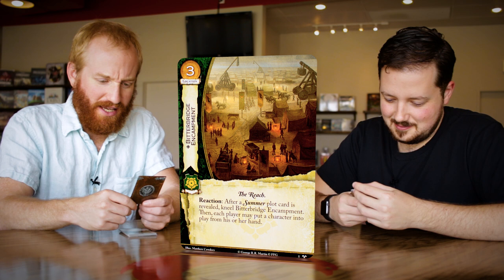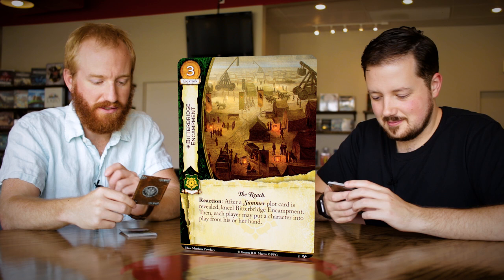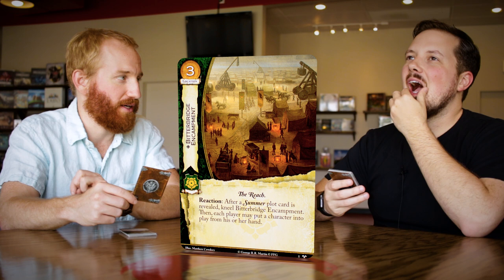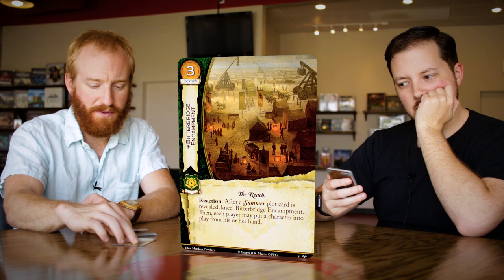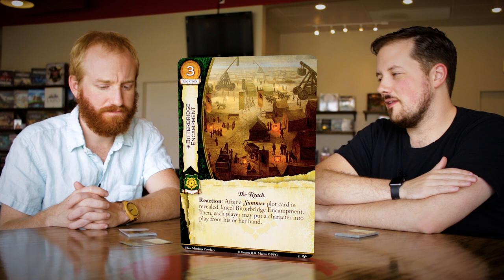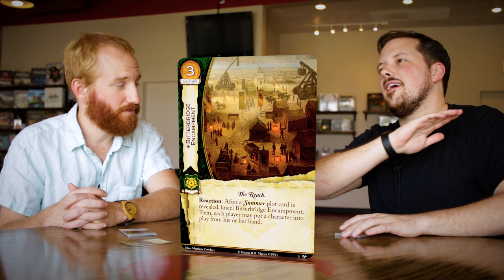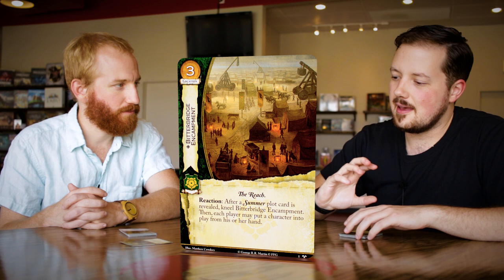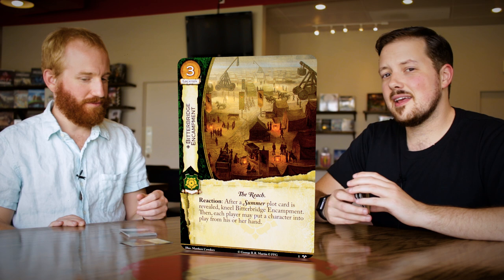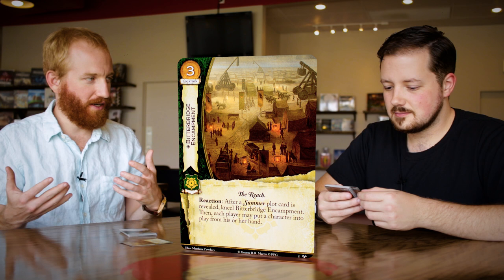Let's go to Bitter Bridge Encampment. Three cost location, it has the Reach trait — which can be very important — and it's loyal to the Tyrells. It has a reaction: after a summer plot card is revealed, kneel this card to have each player put a character into play from his or her hand. So after a summer plot is revealed by you or your opponent, you kneel this card and both of you get to put a character into play for free. If you can choose after you've revealed the plot — assuming you play something like Valor — you can win this exchange. I'm already picturing this in a hand control deck, whether Lannister or Baratheon. If my opponent has no cards, I get a Queen of Thorns and they get nothing.